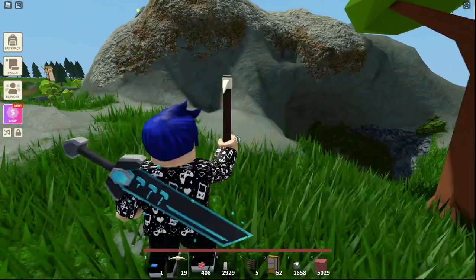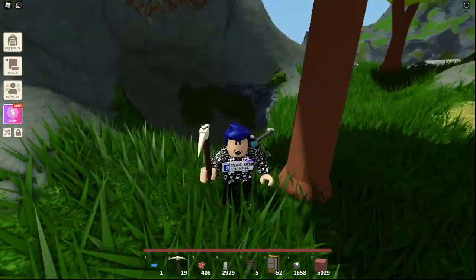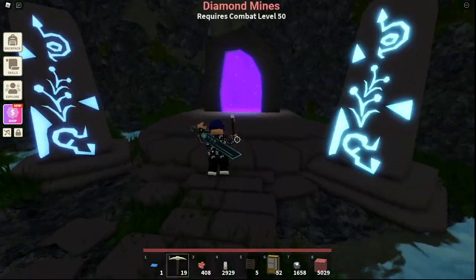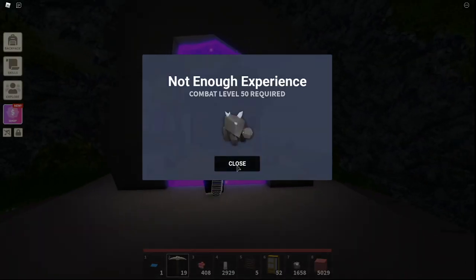To go to the diamond mines, first you're going to want to go to the buffalo core island and head down into this cave. You should see there are diamonds here — just go through the portal. You're going to need level 50 combat to actually enter the portal.